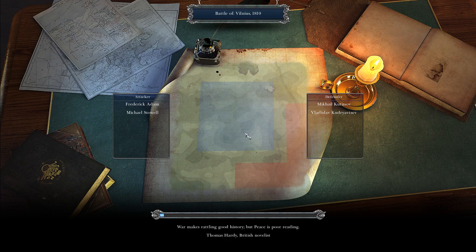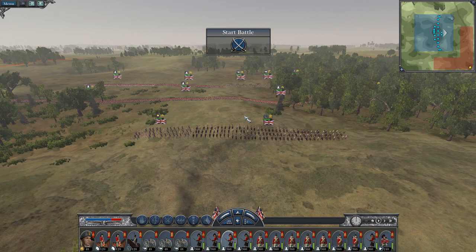Smolensk is ahead of their advance. There should be little to no resistance all the way to the east. So it should be quite a quick drive onwards to Moscow, and then we are getting towards the tail end of this campaign.